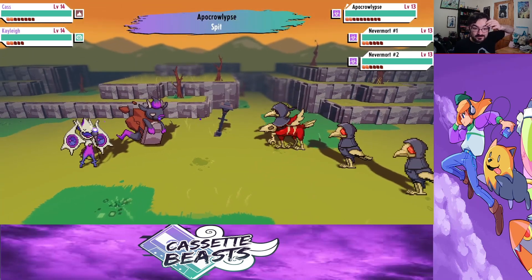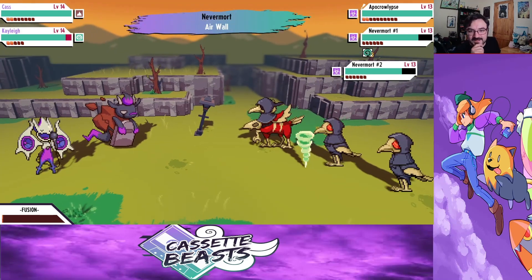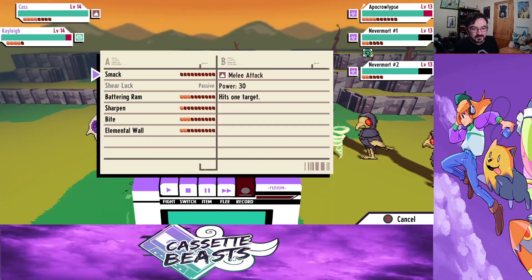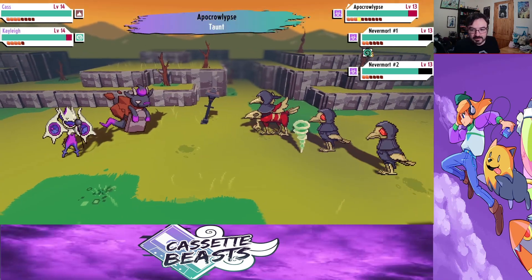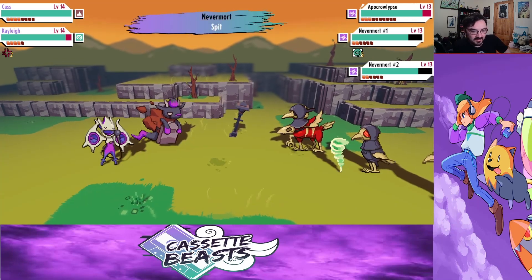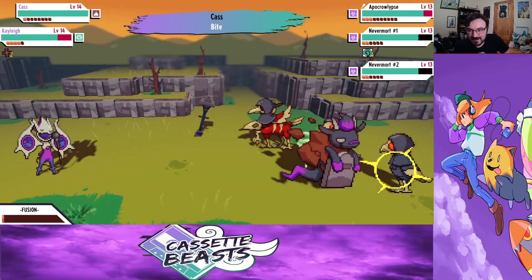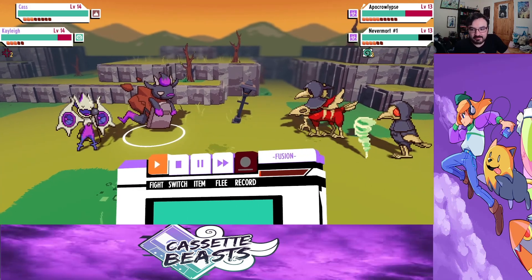We're going to spit on you. You're putting up an air wall — you're both big. That's annoying. Now that we've done that, I'm going to bite this one. And we're going to have Sonic Boom, because Sonic Boom hits the entire team. At least that one's down.